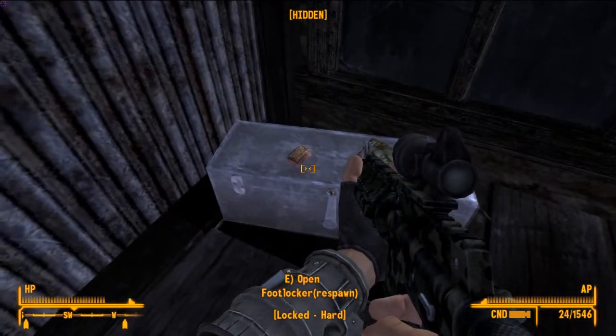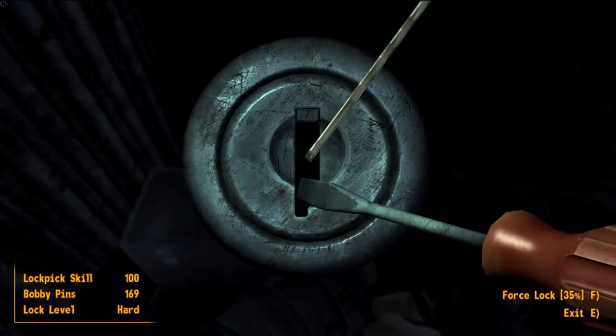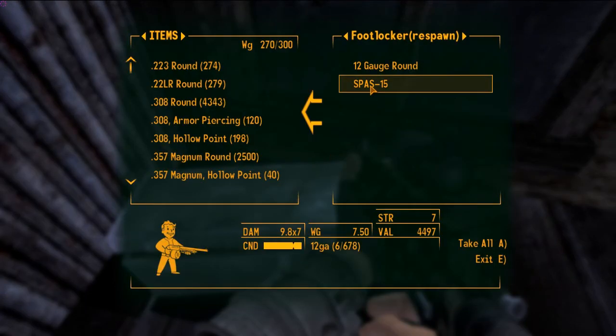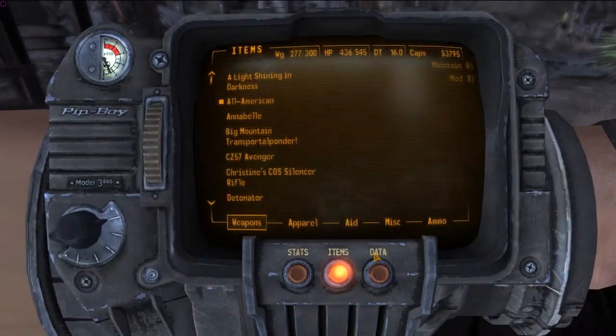Oh yeah, it looks like that's it. Ten body pins, locksmith's reader. There we go. 12 gauge round. So, found the gun.